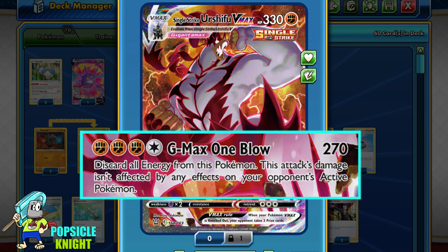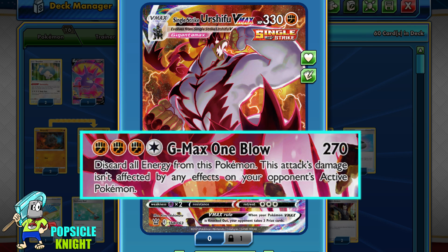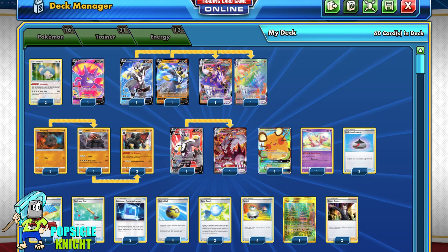What makes this attack good is that it ignores any effects on your opponent's active Pokémon. So those who are immune to VMAX attacks, like Zamazenta V, Decidueye, or Altaria, will still get damage from this attack. However, this attack is still affected by resistance and it will reduce your damage output. Single Strike Urshifu VMAX can deal huge damage where Rapid Urshifu cannot — that's why in my opinion the Urshifu VMAXes work a lot better if you use them together.